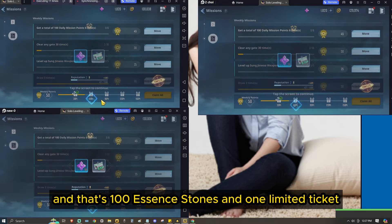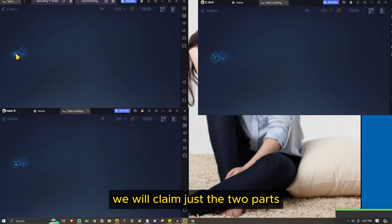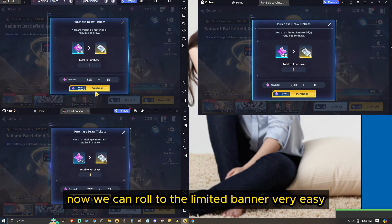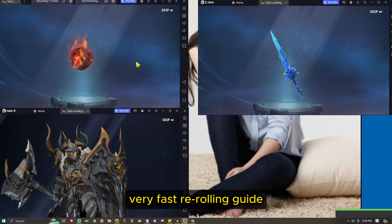Here are the rewards you will get from these three codes. You will get a total of one hundred thousand gold, some other stuff, and most importantly two hundred fifty essence stones.